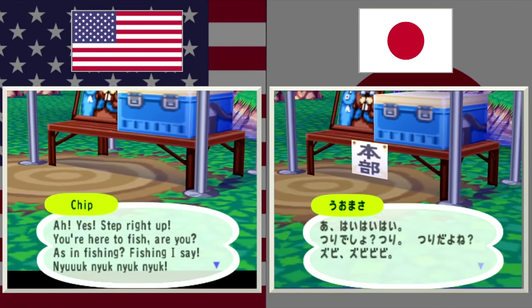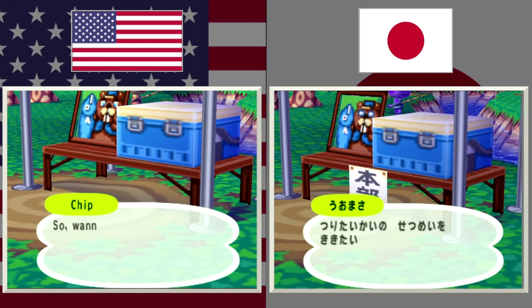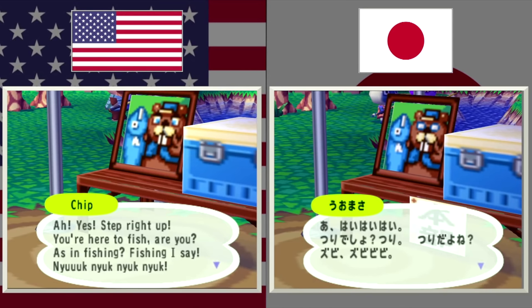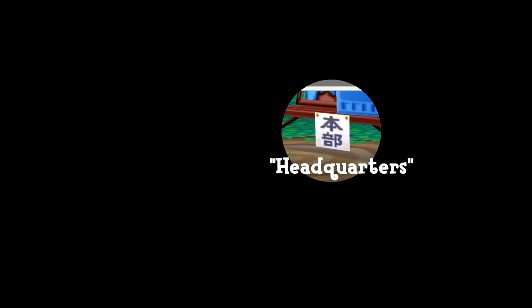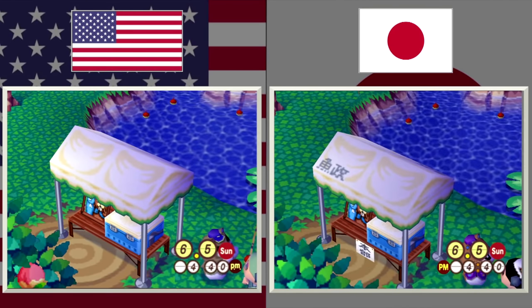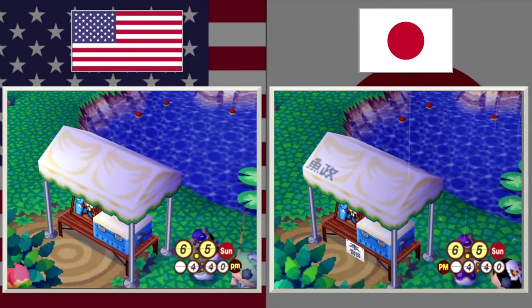You can see that the photo of Chip and Umasa are changed to better depict the characters in the photos — a really nice attention to detail. Umasa has a little sign hanging over his booth which roughly translates to 'headquarters' or 'main office.' On top of the booth there's a piece of dialogue that was not localized and instead removed entirely — all it says is the character's name.